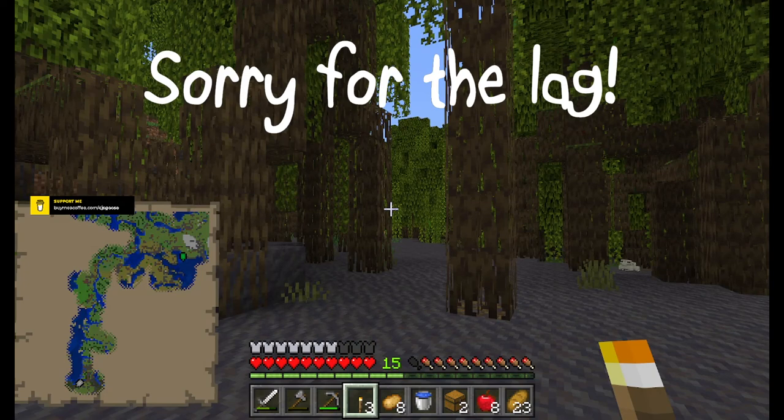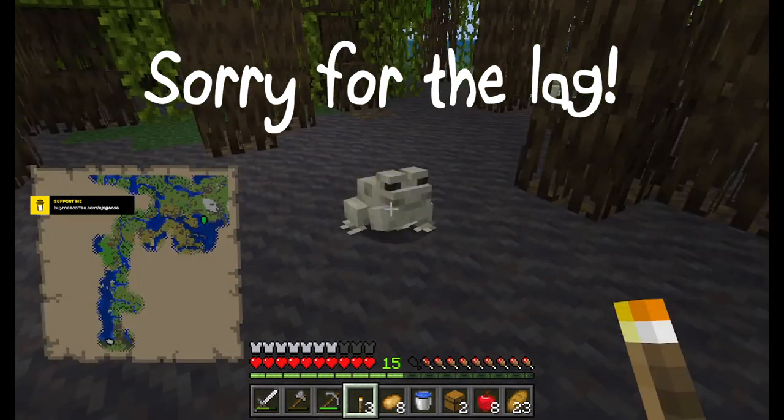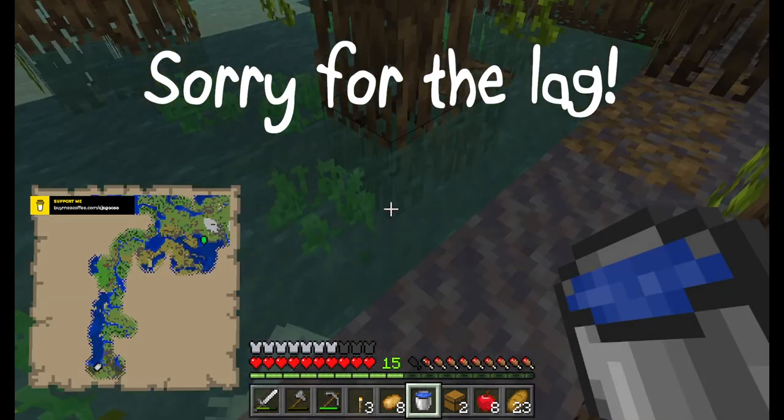It's a froggy! They're froggies! They're my first ever froggies! I like those! How do I get one? Do I need to have frog spawn? How do we do this — I haven't researched anything. Can I collect one in a bucket? I don't think I can. Oh, they're so cute! I just stole his water.